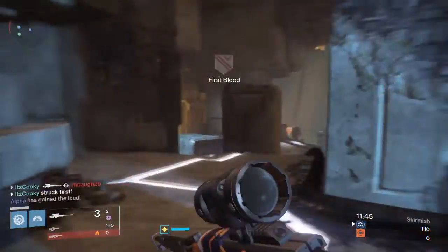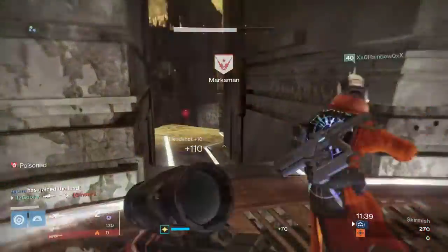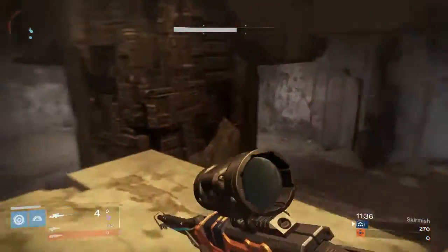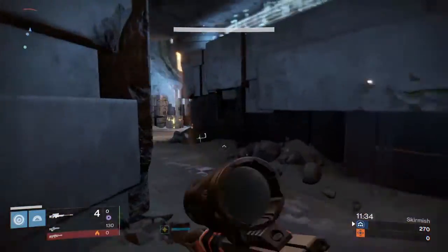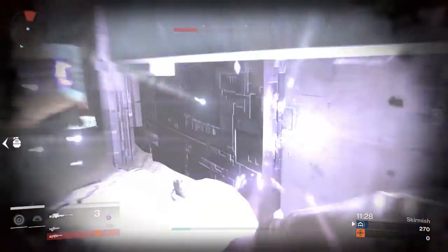With the upcoming DLC coming out, Rise of Iron, there's going to be a new raid, a new strike, new crucible maps, as well as, most importantly, an upgrade in light. The light's going to be going from 335 to 380, and then after that, 400. So overall, the maximum light is going to be at 400 light.